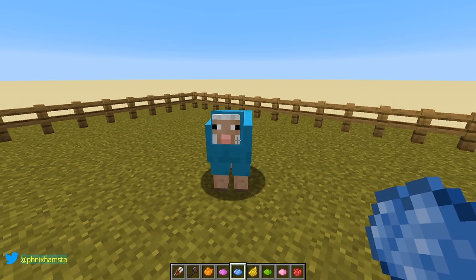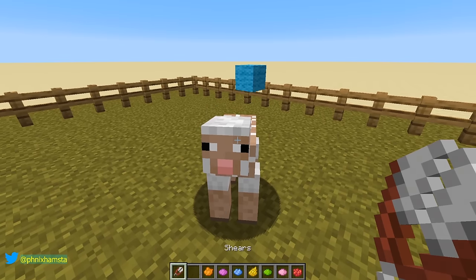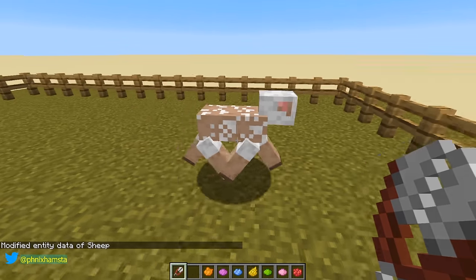So here's the sheep. He's fine right now because he just ate the grass and he was just sheared. Forget about the axe. So let's say I wanted to shear the sheep — you can see I've got blue wool and he is now naked. I made him no AI.